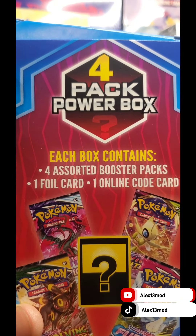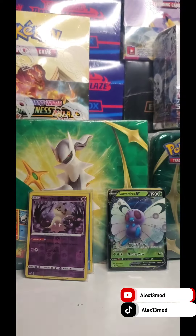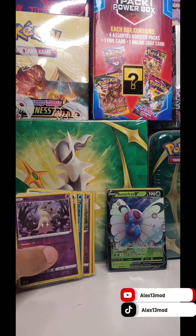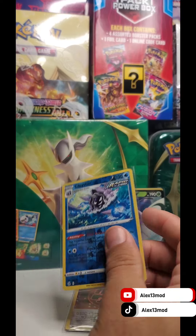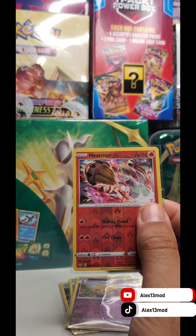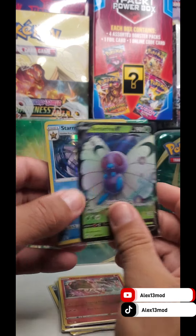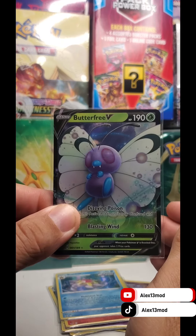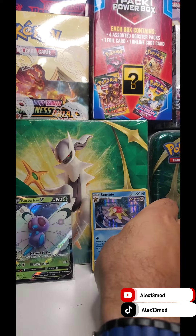So this is the 4-Pack Power Box — it contains four assorted booster packs and one code card. For the Reverse Holos we got Mimikyu, Stone Energy, Cloyster, and Stoppeler. And for the holo hits we got the Starmie holo and the Butterfree V Full Art. If you like my content, this is Alex 3TMI — make sure you subscribe with Bottle TV.